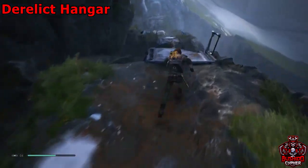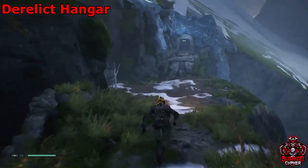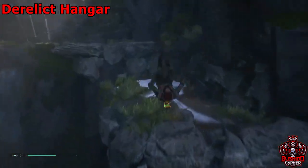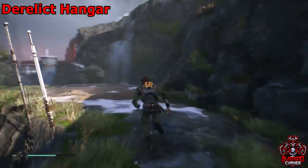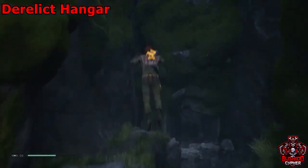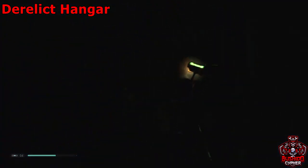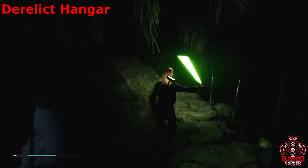We're going to cross this bridge here and hang a left, keep going up past this waterfall. Then you'll see another waterfall, and on the right side of that waterfall there's going to be a little path here. We'll go through here — it gets a bit dark so I'm going to whip out my saber to show you where we're going.